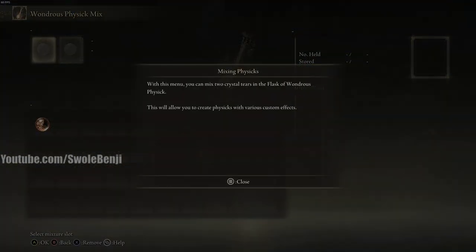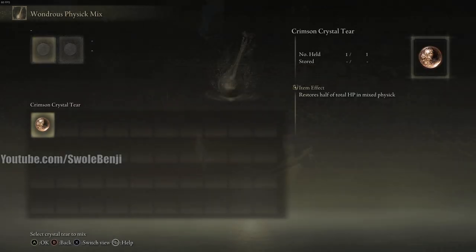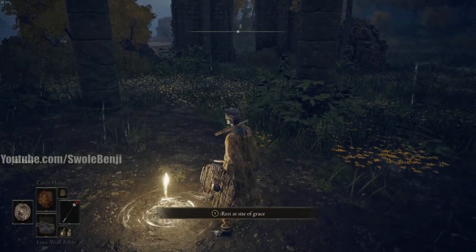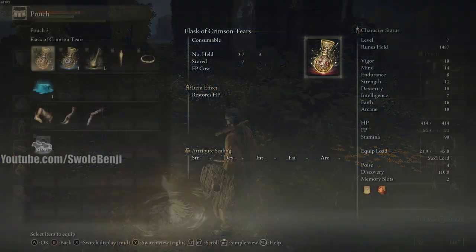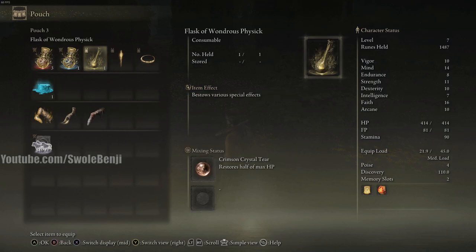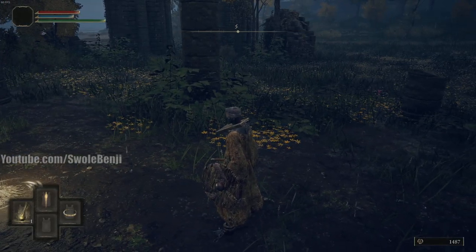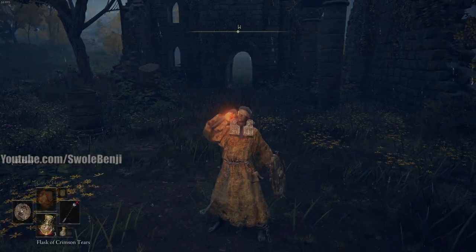Let me show you how it works. It's already in our inventory. Rest at the grace site, go to Mix Wondrous Physic, and you'll see your ingredients. Right now we start with the Crimson Crystal Tear, which restores half our total HP. Later in the game you can get ingredients that increase holy damage, give more stamina, and so on. I like to put it in my pouch instead of my inventory — hold Triangle or Y and press left on the d-pad — and then you can chug the potion, which is a completely different flask from the Crimson one.